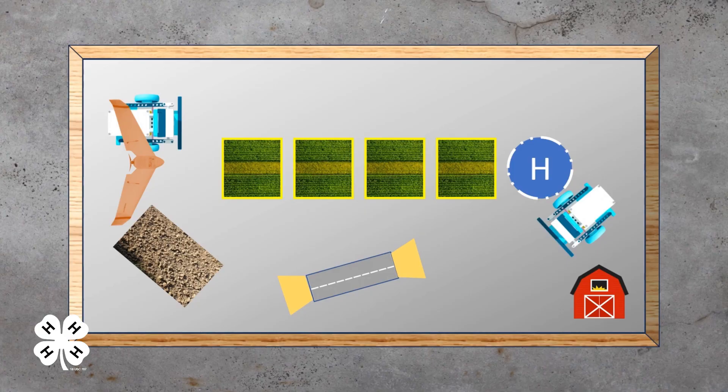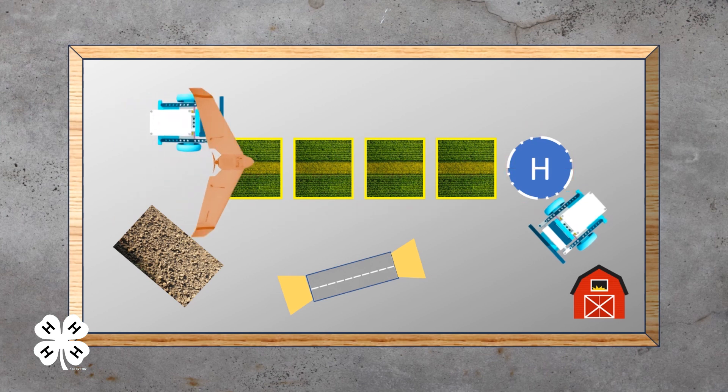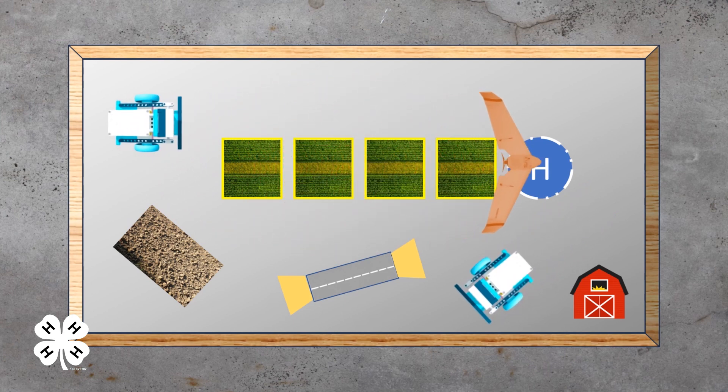Drones have been a staple in precision agriculture for several years now and have revolutionized mapping technology for farmers. Launch a fixed-wing drone from one end of your playing field to a six-inch circular landing pad located six feet away. Be sure to cross at least one field of crops. Points will only be awarded if your drone launches in the air, travels six feet, and lands on the landing pad.